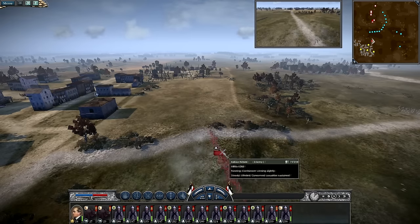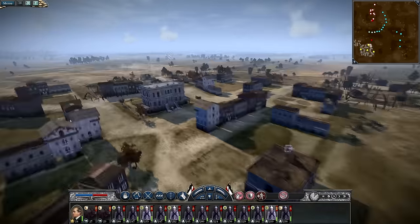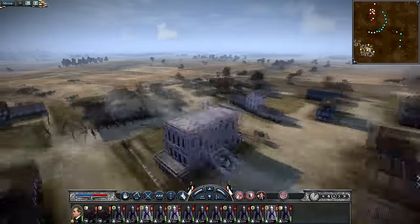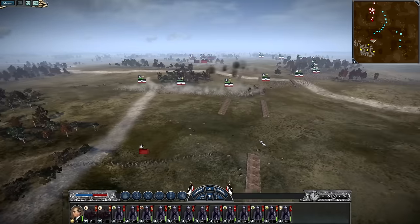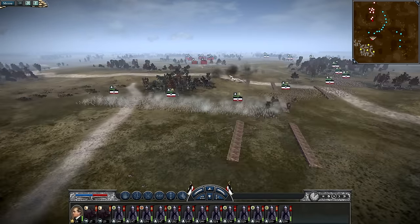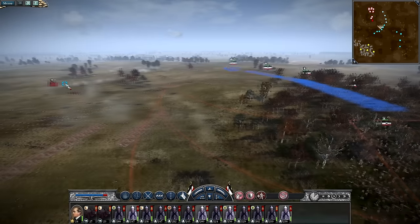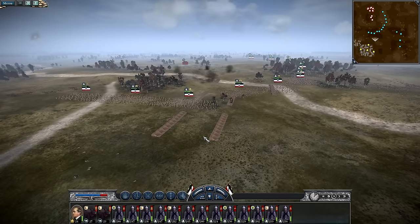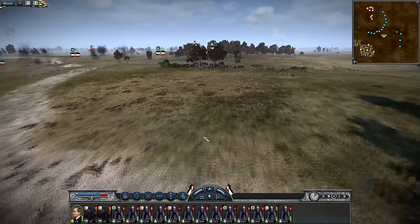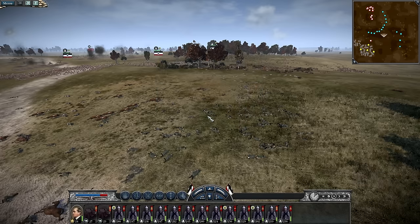An enemy unit comes up from behind, marching out of this small city. Some crazy artillery units! Destroy them - one destroyed. Why is the artillery shelling landing over here and not where the actual cannon is? Victory is soon to be yours - they've completely broken now, this one's broken, and the guys from the city are broken. We won the battle! It looks to be at a heavy cost to the Serbian rebels - heroic victory!